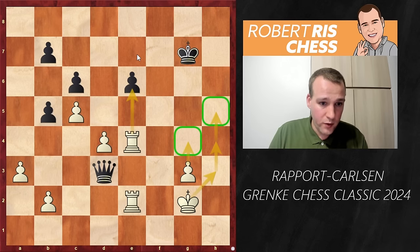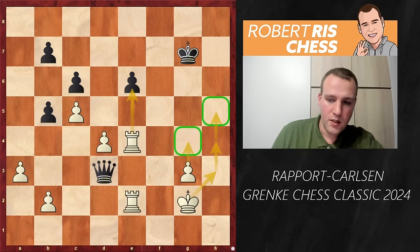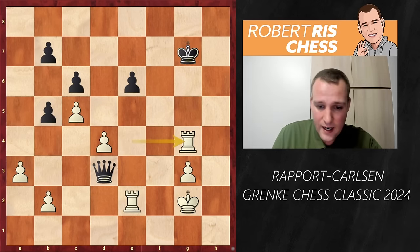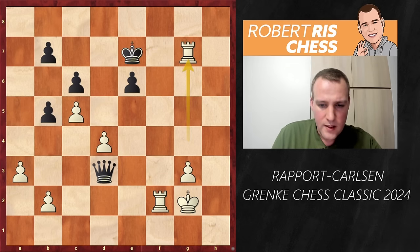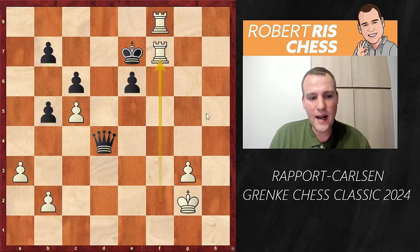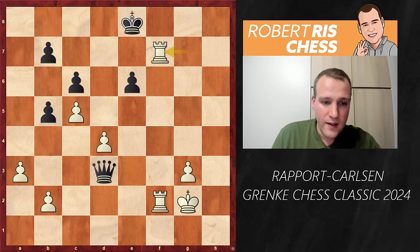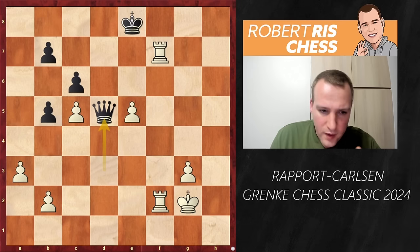So Kg2 is played, c6, and the more pawns come off the board the more you're helping the weaker side save the position. White should try to activate the king together with the g-pawn, then take on e6 at the right moment — if the king and pawn are up there with two rooks able to give checks, you have very good chances to create a mating net. But Rapport played Rg4 — and the players are getting low on time. Rook check, Kf7, Rf2, Ke7, Rg7, Ke8, and Rgf7 — the plan is clear: if Black takes the pawn there's a mating net as the c5 pawn prevents the king from escaping.